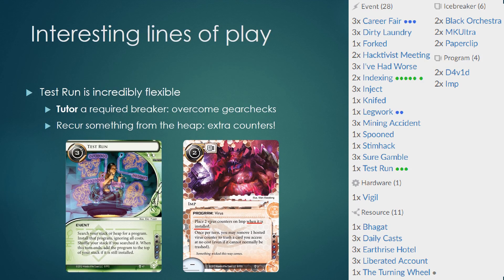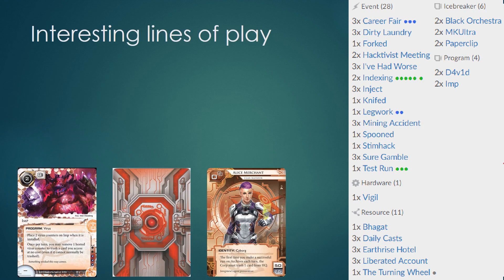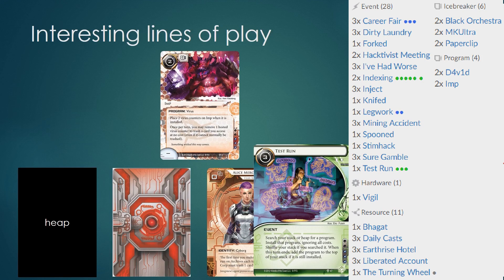For programs such as Imp, this means you can use it multiple times. For example: assume Alice has installed Imp a long time ago and has been using the virus counters to trash the opponent's cards for free. Now the Imp is out of virus counters, so Alice decides to override the Imp by installing another program, putting the Imp into the bin to free up memory space. With Test Run, Alice can install the Imp from the bin — now it has two fresh virus counters on it — allowing Alice to, in the same turn, run on the opponent's servers and use those virus counters to trash cards. At the end of Alice's turn, according to Test Run's text, the program must be added to the top of the stack.